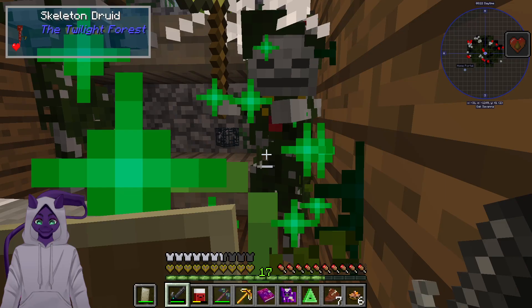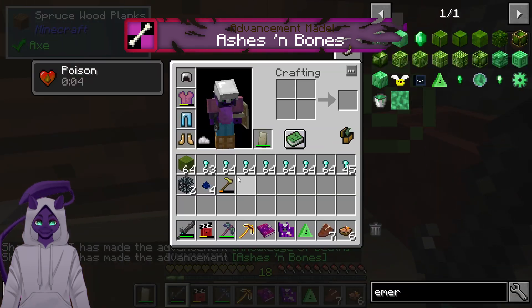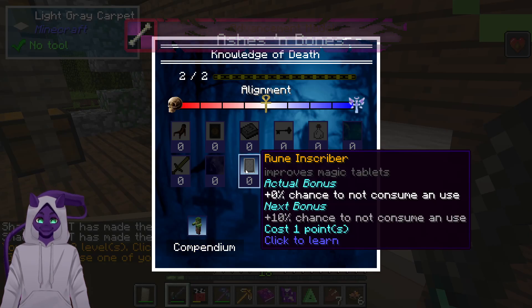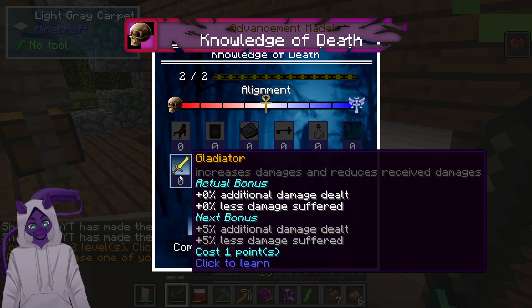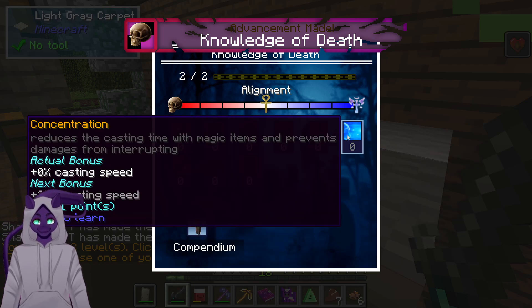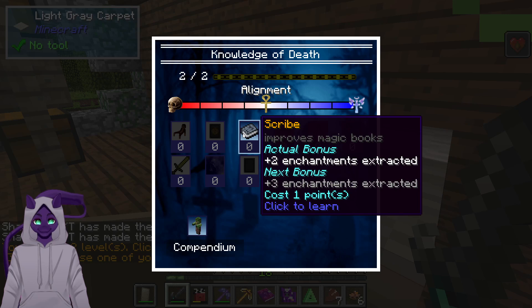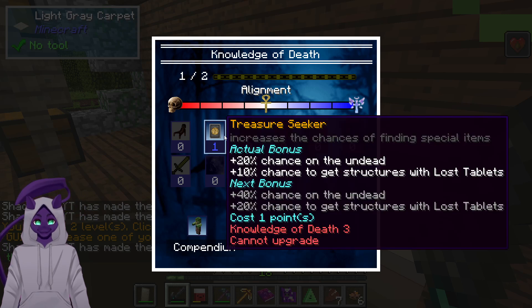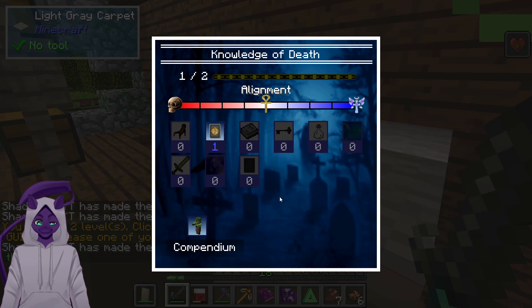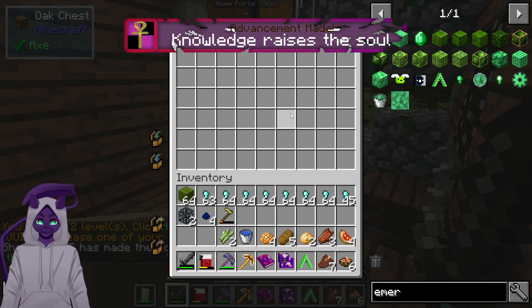It is weird that we have the Ender IO spawner stuff. My knowledge of death has gone up — if I click here I can get a perk, that's cool. It increases damage and lessens damage received. I think I just want the treasure seeker perk from the magic books. I can upgrade again but it requires Knowledge of Death level 3, so I'll just hold off on that. Still getting poisoned — lots of tasties including a bucket.